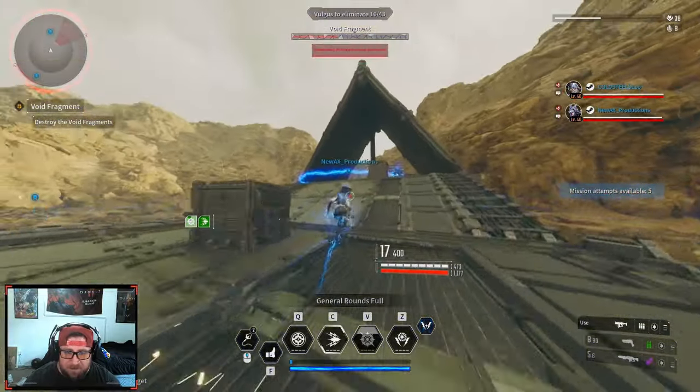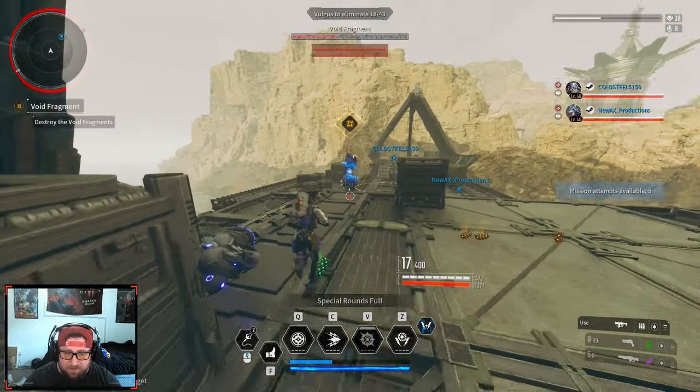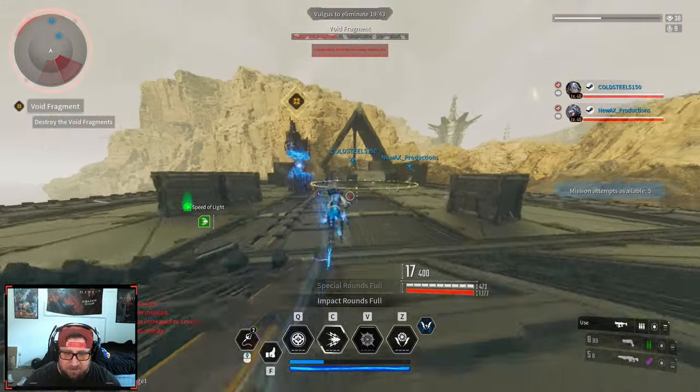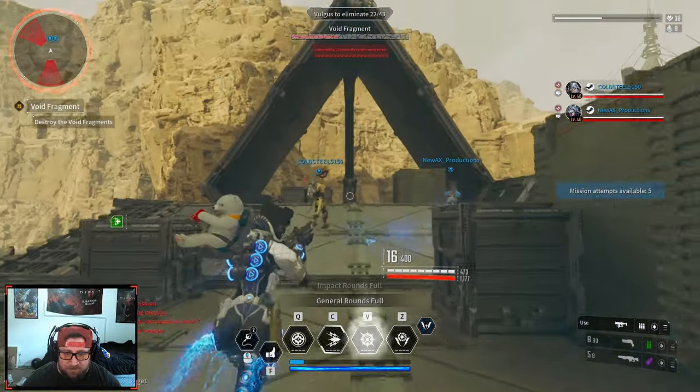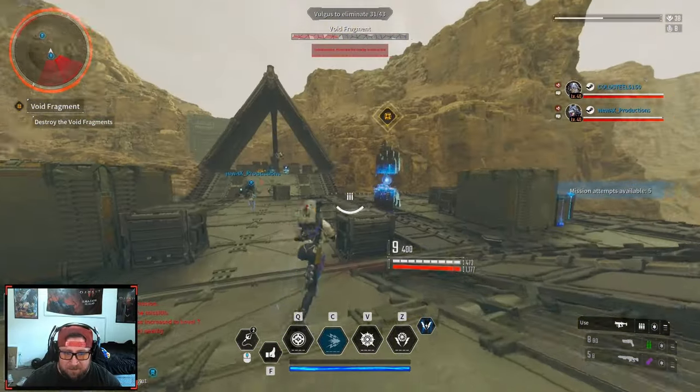Freyna — first descendant! This is going to be awesome, we're going to level her up next. Freyna is a very powerful descendant — she's very good. Alright, what are we at? 28 of 43, nice.